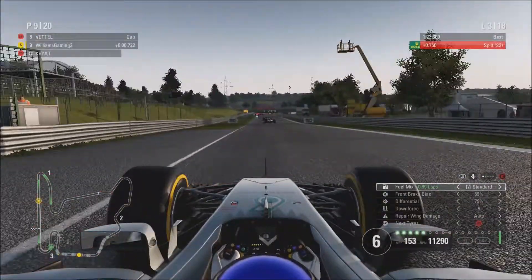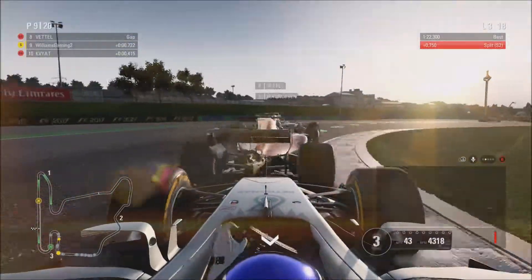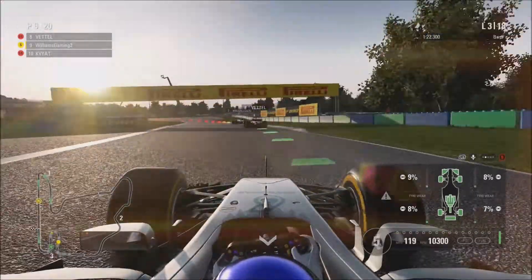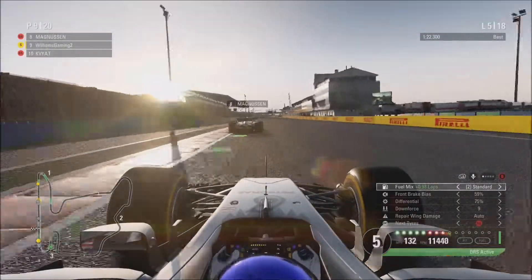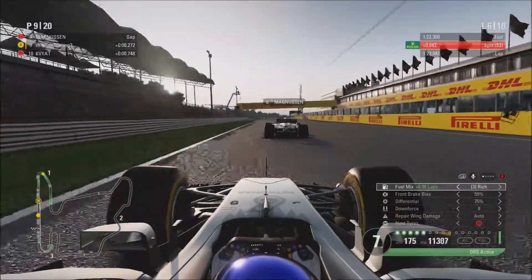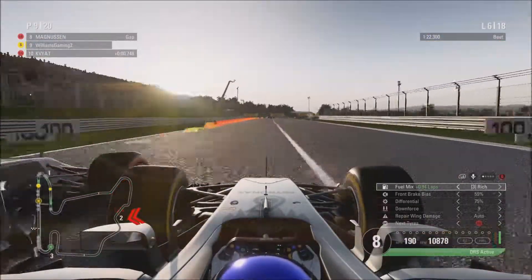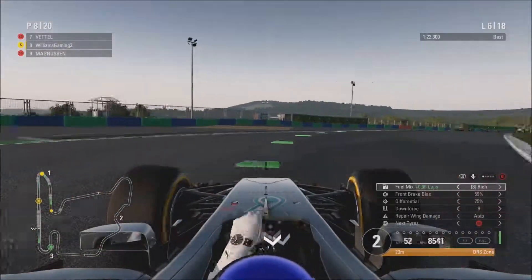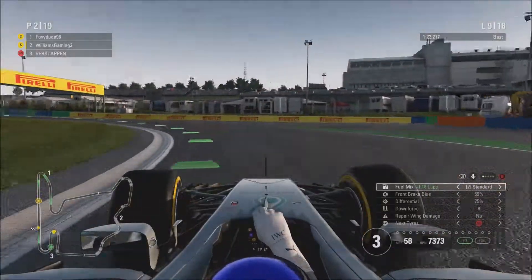On to lap three of the Grand Prix, Vettel is trying to get past Magnussen but Magnussen just stopped on the apex for some reason, which meant Vettel also got held up. Vettel eventually did manage to get past. On to lap five, I'm now passing Magnussen, going down the inside using DRS into the first corner, and we successfully pass Magnussen for 8th place. Not going too badly so far.